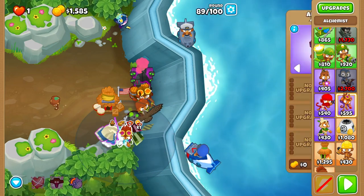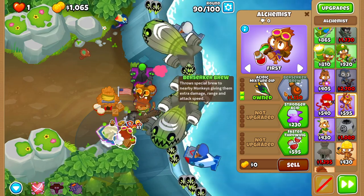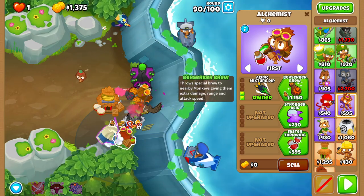At some point when you can afford it, place an Alchemist right next to your Super Storm, and give it Stronger Stimulant with Perishing Potions.